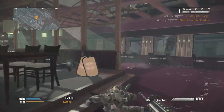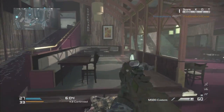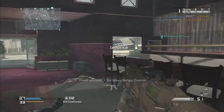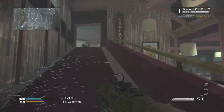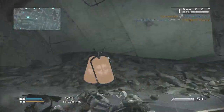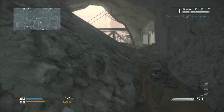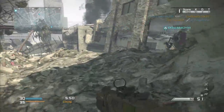Let's get to the actual loadout. First off, you're going to have to go to the Xbox Live lobby for Call of Duty Ghosts and then go to Create a Soldier. After this, you're going to choose whichever squad member you want to play as or want this loadout on, and then choose a loadout where you're going to make the custom class.